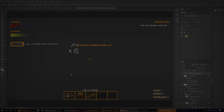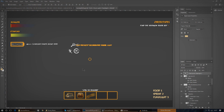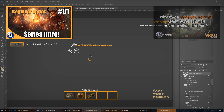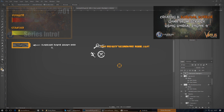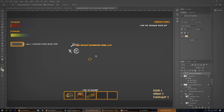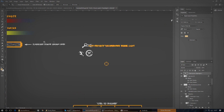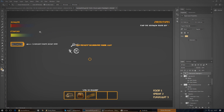Good afternoon ladies and gentlemen and welcome back to the Unreal Engine 4 survival horror game series. In today's video we are going to be continuing on with the game and what I want to do is essentially set up a bunch of instructional UI pop-ups that the player will receive at the beginning of the game. I've got some little arrows on the side that show flashlight power and I'm also going to have a series of pop-ups and icons showing the player exactly how to use the controls.